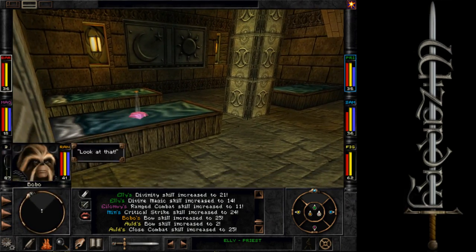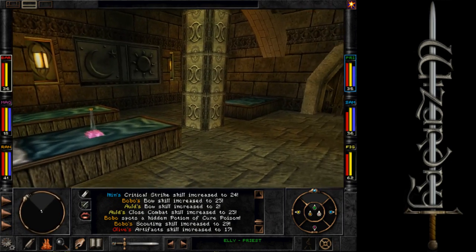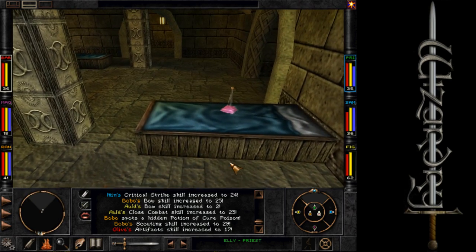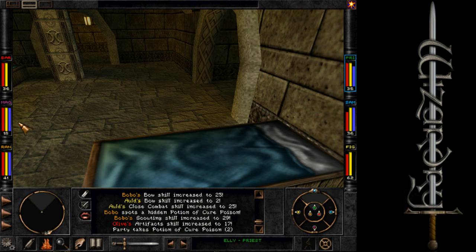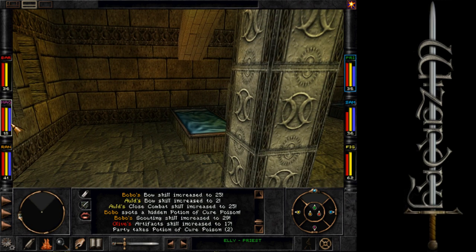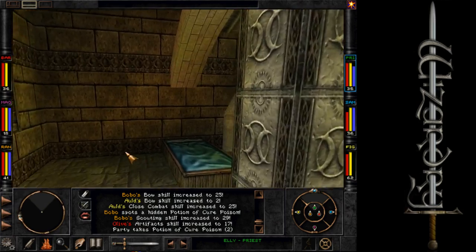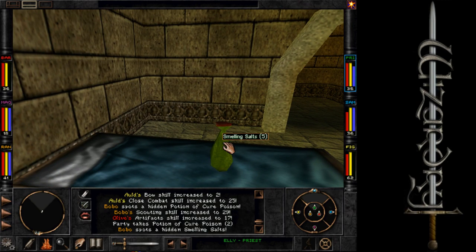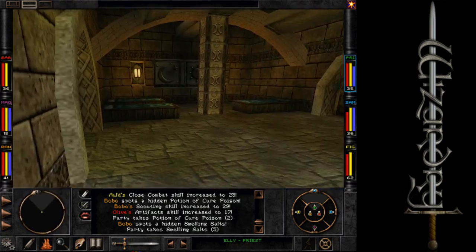Look at that! We're going to get some stuff out of these beds, it looks like. Just walk on the beds. Potion of Cure Poison — I'm clicking right to put them into the party inventory. Nothing there. Smelling salts. It's always fun to find things hidden in beds.